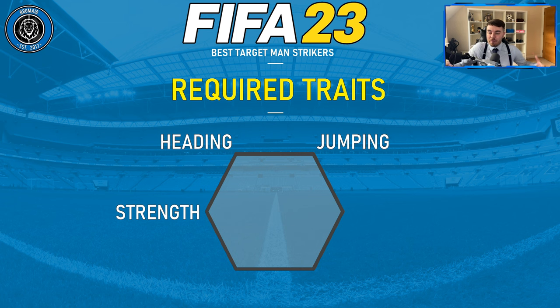We also have strength. What we're looking for here is the ability to body shield the ball and body people off the ball. As a target man, you want them to hold the ball up and win those one-on-one duels with defenders — that's really where strength comes into it. On top of that, we have ball control. When you play the ball to them, you want them to have good ball control so their first touch doesn't take the ball too far away.